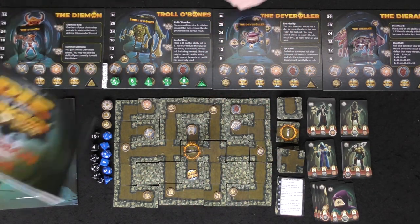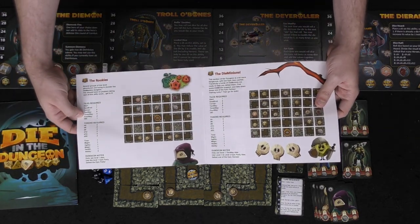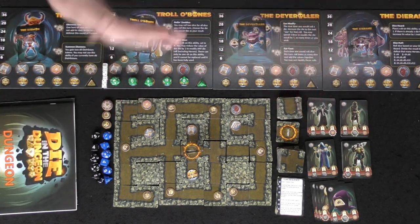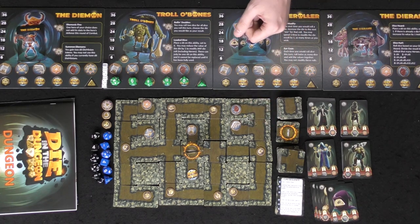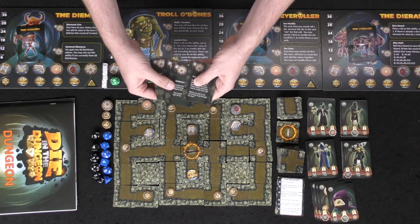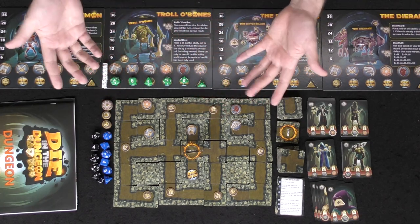The dungeon guide explains how to set up the dungeons — fairly simple, covering what types of tiles are used, how to place them, and how to place tokens on top. The rulebook explains how turns work. On your turn, you start by increasing your ability power by one, which is used for playing abilities on your character board and on your cards. Each card has a specific cost in the top left corner, and spending ability power lets you utilize those magical powers.